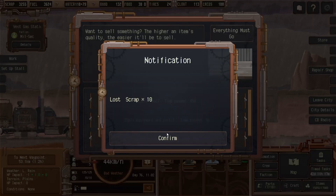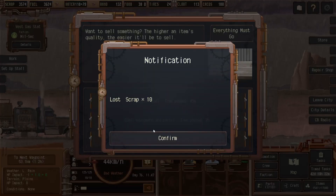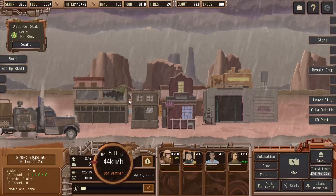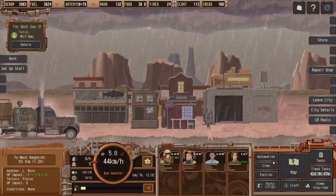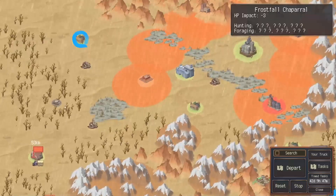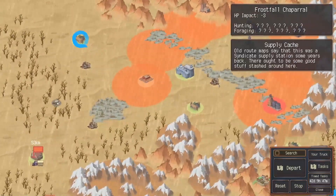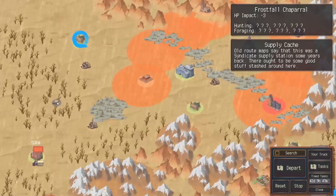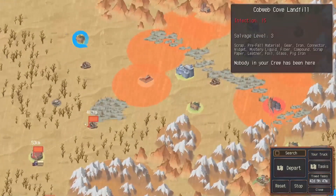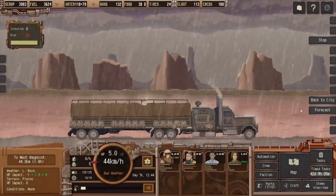Let's do that again. That way you make basically a thousand bucks right then and there. We want to hit some of these landfills — Frostfall, Saparal. Let's hit this one, that one, that one, and then that one. Let's go.